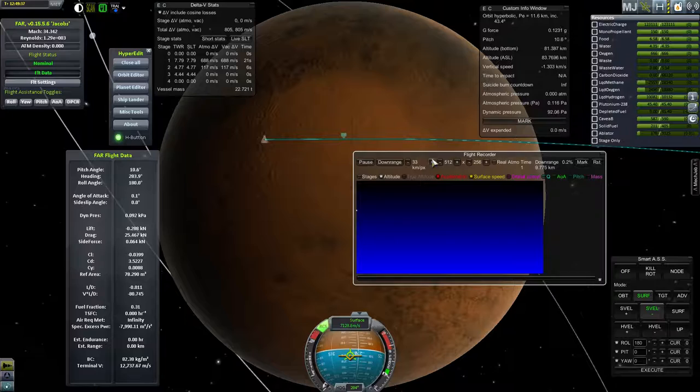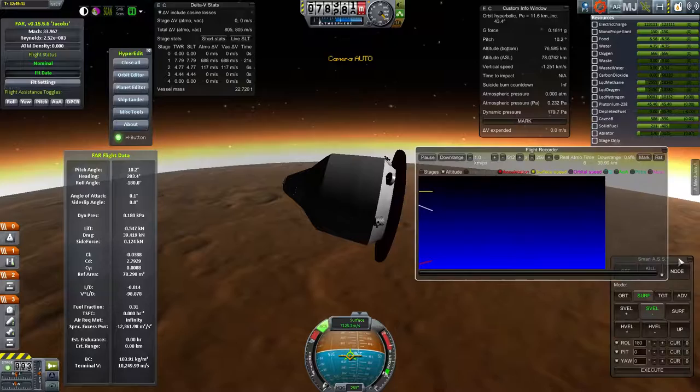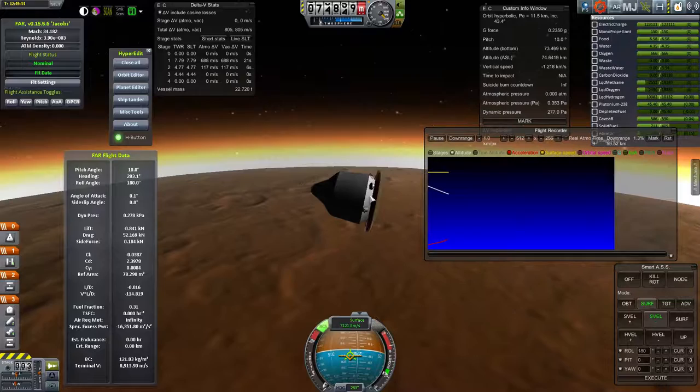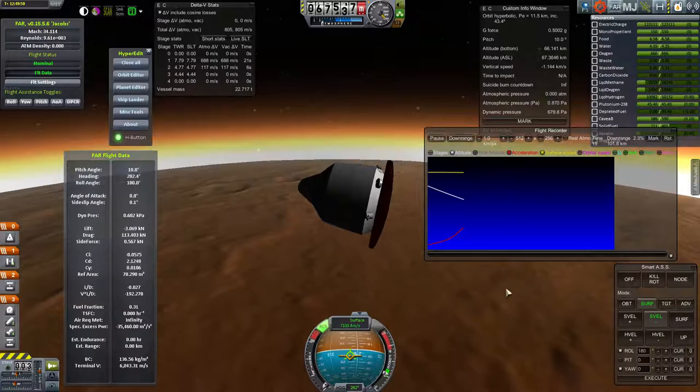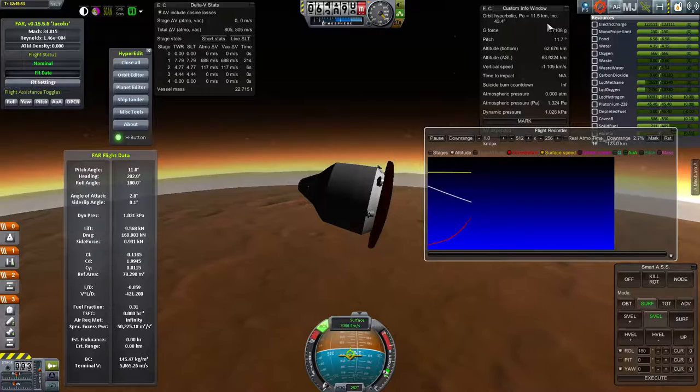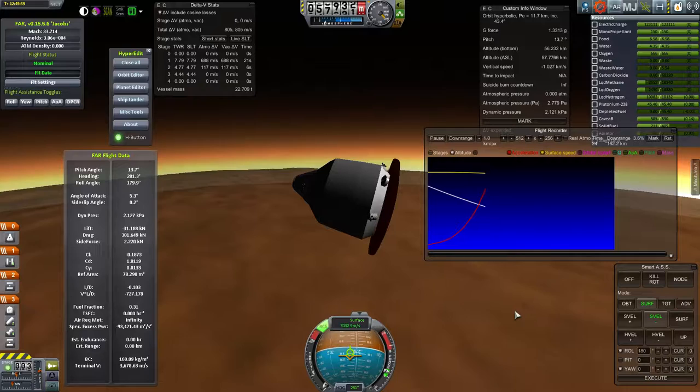You can see the heat shield starting to heat up and g-forces coming up. I've set the craft to this off-center-of-mass position. If I tell it to no longer hold pitch, you'll see it start to change pitch as it angles down. I'm getting more and more acceleration as I come closer — my original periapsis was really low so we're going to hit some pretty high G's, but this means we don't have to spend any fuel to decelerate on Mars.